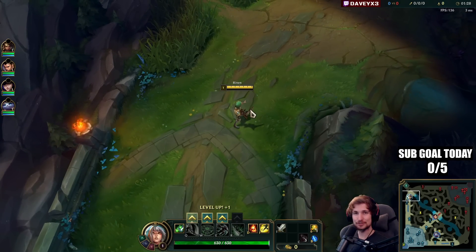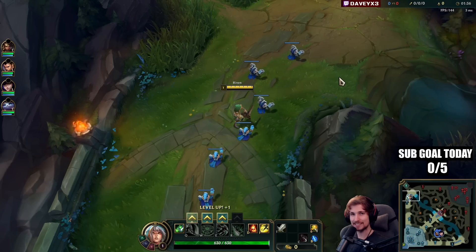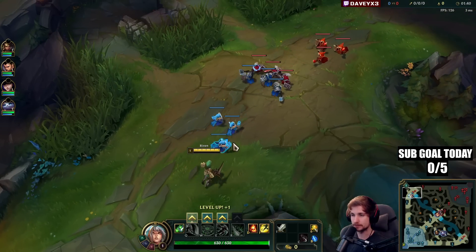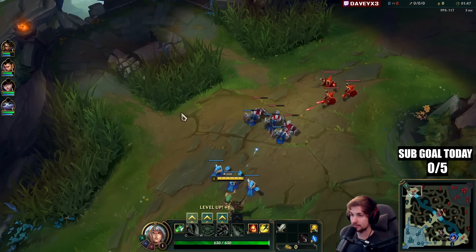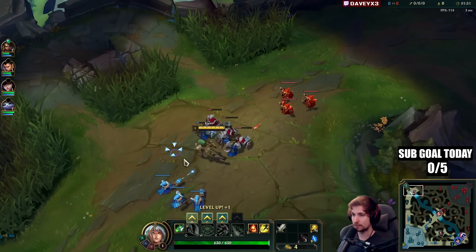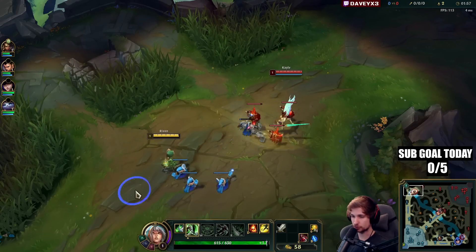All right guys, playing Riven top lane, but this time we're playing against Kale and I'm going to showcase a build I haven't used in a long time — the assassin Riven build, specifically the duskblade build. We have the Conqueror page, Triumph, Alacrity, Last Stand, Nimbus Cloak, and Transcendence. This matchup can be very, very easy — I'll show you.